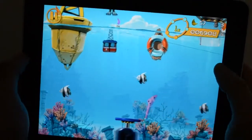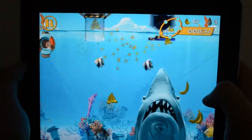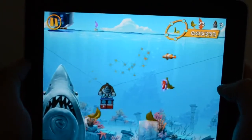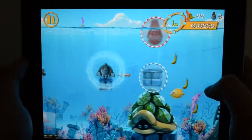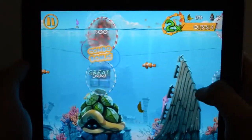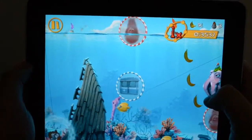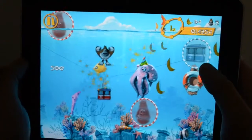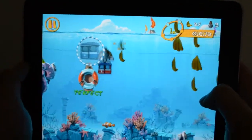Each time an obstacle is successfully dodged, a blue orb will light up in the multiplier circle in the top right of the screen, as you'll see when we jump this shark. When the circle is completely blue the player's multiplier level will increase, offering potential for a higher score. However, if the player crashes the gondola the multiplier will drop a level. So for the high score chasers among you, it is recommended that you get your bounce on and your dodging skills sharp.